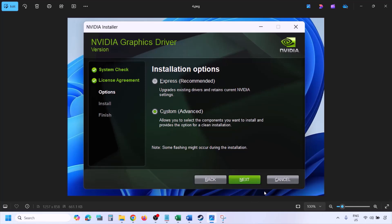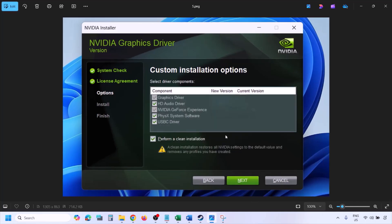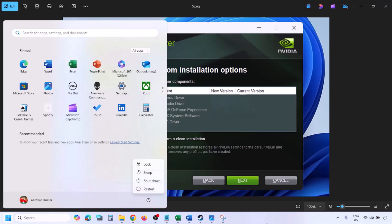Click Agree and Continue, then select the Custom option — by default Express is selected, so change it to Custom. Click Next, and on the next screen put a check on the box that says Perform a Clean Installation. Click Next and let the installation complete. Once done, restart your computer and launch the game.